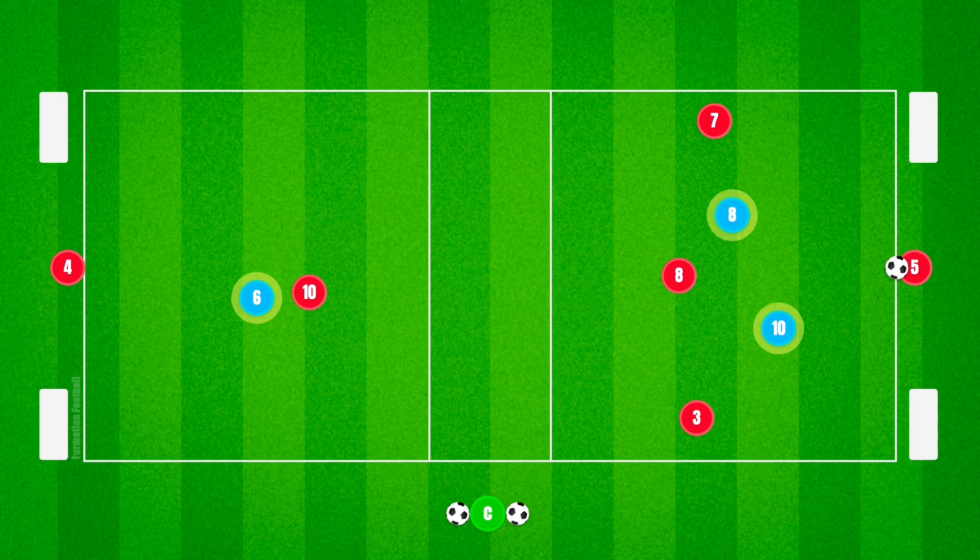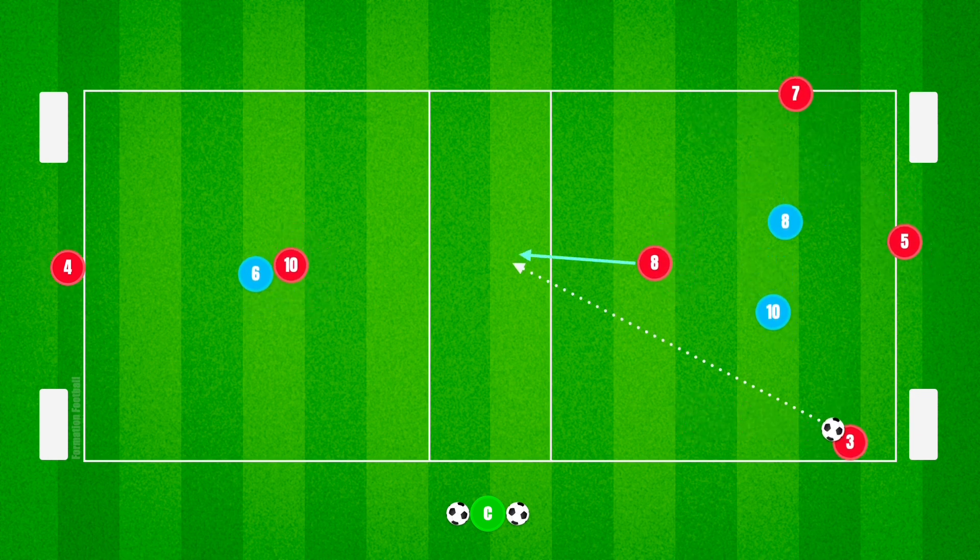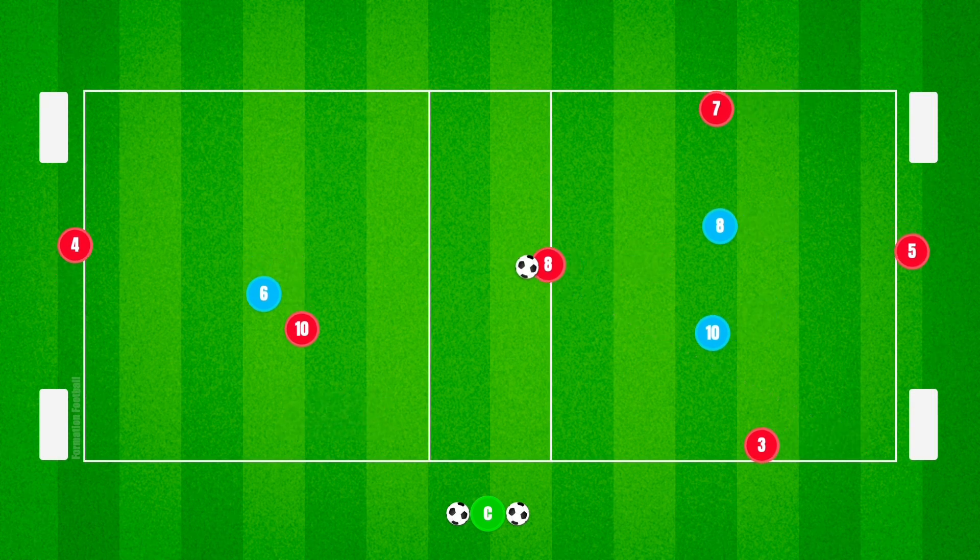The blue team will start off with three defenders, while the red team will begin with six attackers starting within each of the zones as shown. The activity begins with the team in possession creating a four-versus-two rondo, with the objective to find the midfield player within the central zone who roams freely.